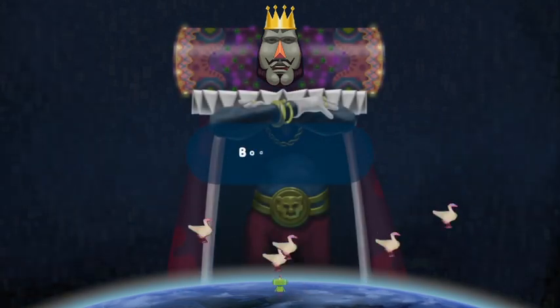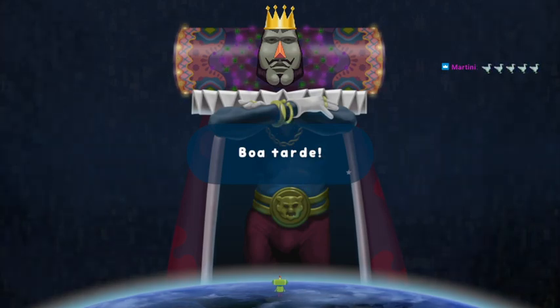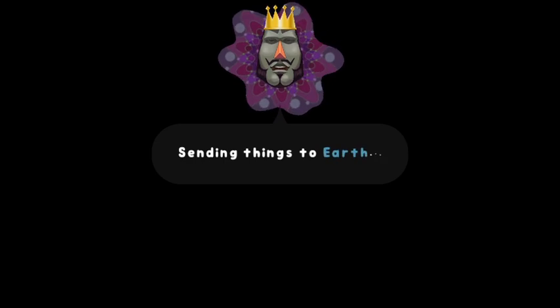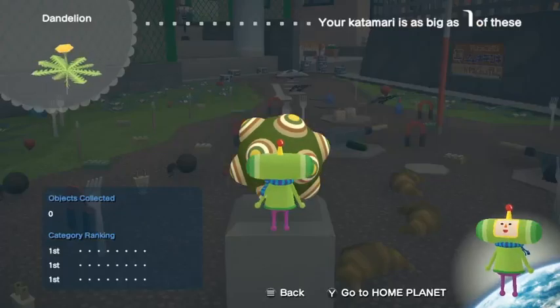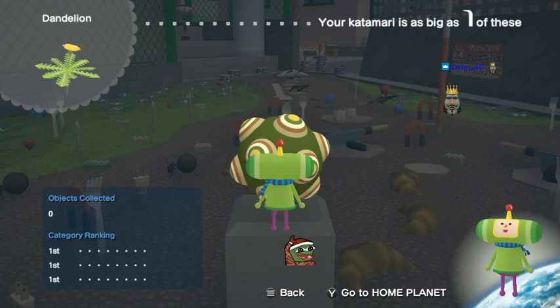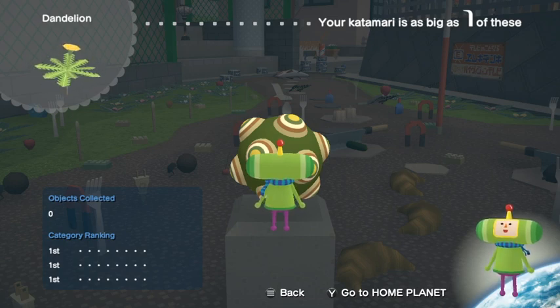This is the first level where the cousin is on a cycle that you have to wait for. The cousin on this level is Jungle and he doesn't show up until there are six minutes left on the clock. So it kind of becomes an auto-scroller up until we get Jungle, assuming we do everything quickly enough. We can get some extra stuff here without having to worry about losing time.